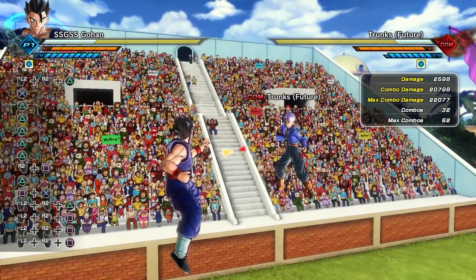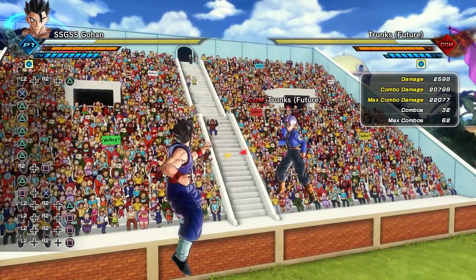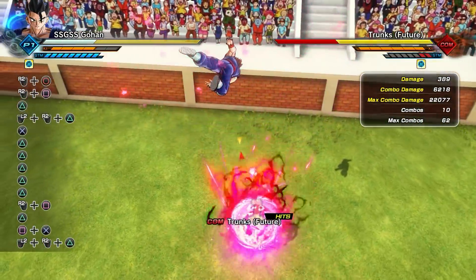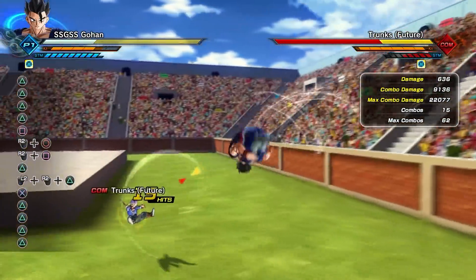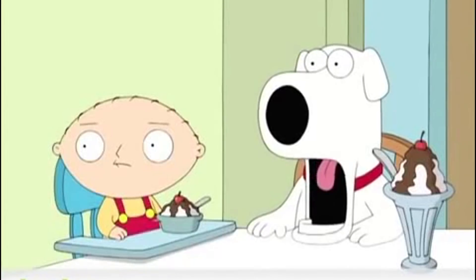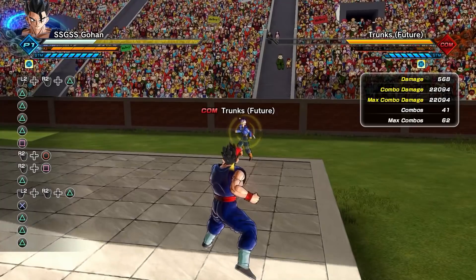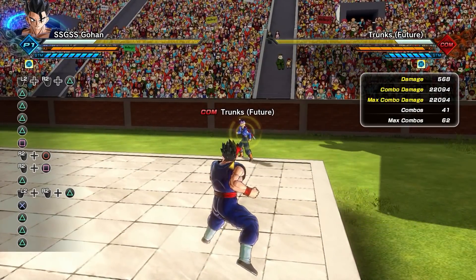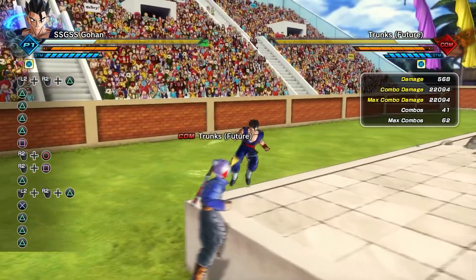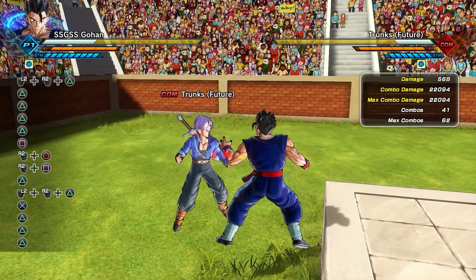If your opponent has around eight bars of stamina or more, you can do the sledgehammer then immediately throw a vanishing ball, track them down quickly, go into the knockdown attack, and then land the Hellflash — though sometimes you'll need to teleport first, which can take too long if they have extra stamina. Someone with eight bars won't recover in time though. That's a death combo in base form that only took five bars of ki — five bars and Trunks is dead in a single combo.